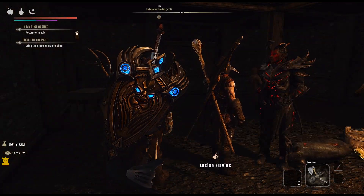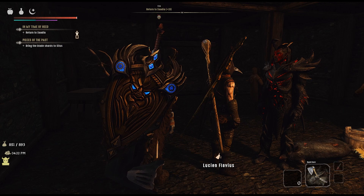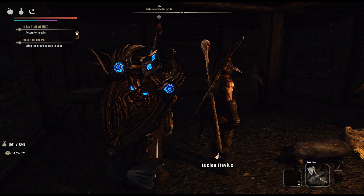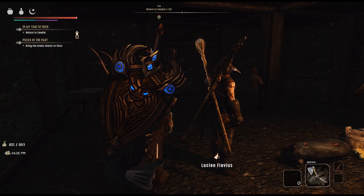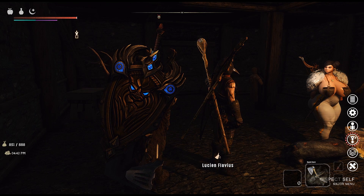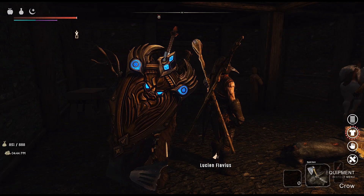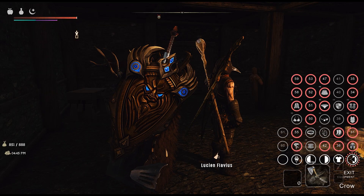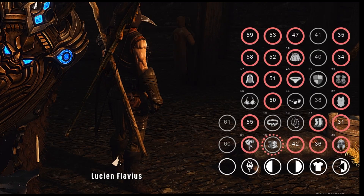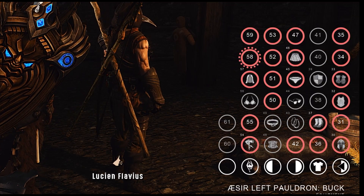I'm going to show you how to fix this issue. One thing I use is OSA/OSTEM to determine which slots I'm currently using and which are available. We're going to open the OSA menu, go to the tab that says 'Inspect Self,' then scroll up to where it says 'Equipment Inspect Menu.' In here it will show you all of the armor pieces you have on and which number slots they take up.